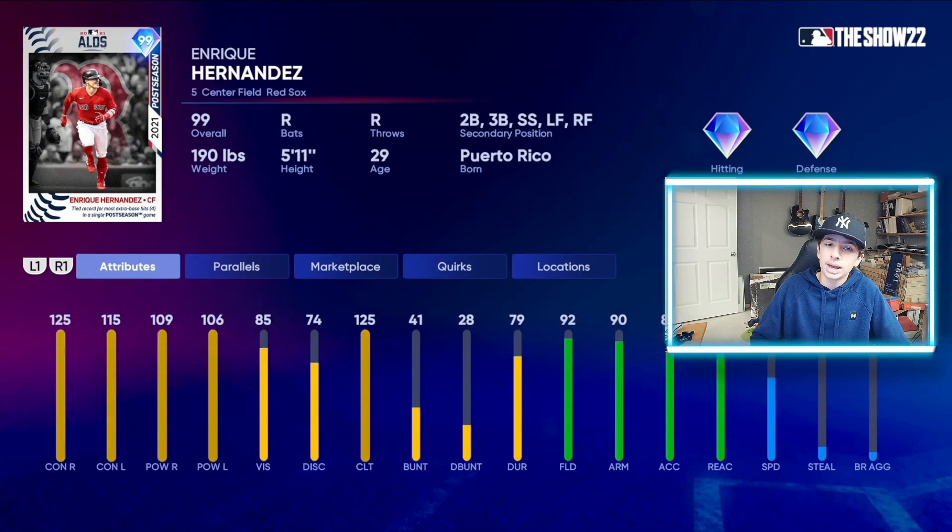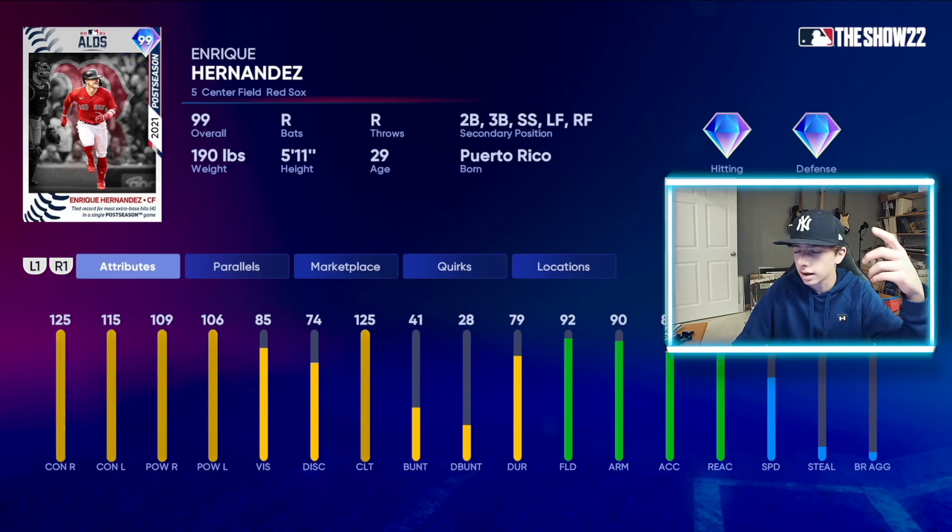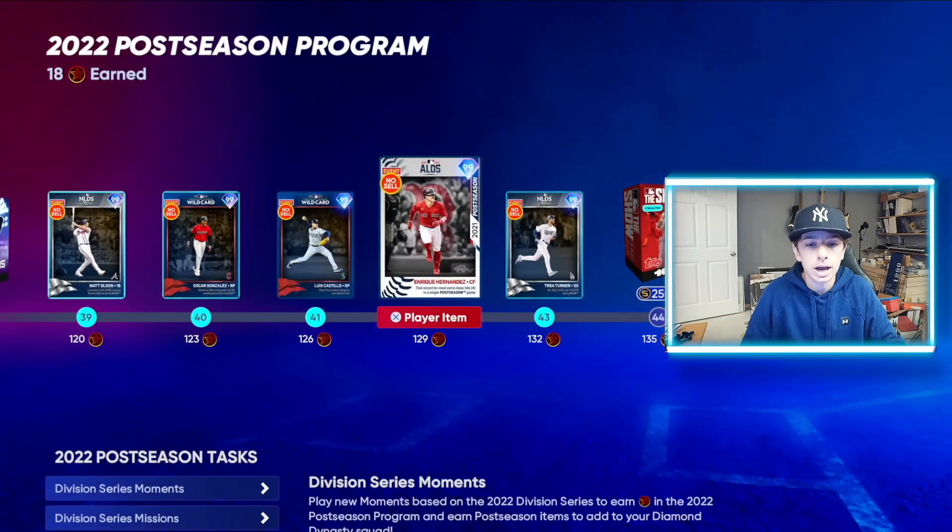Next we have the return of yet another king — 99 2020 postseason Enrique Hernandez. 125/115 contact, 109/106 power, 85 vision, 74 discipline, 125 clutch, 92 fielding, 90 arm strength, and 60 speed. He carries that 92 fielding to second base, third base, shortstop, left field, and right field — so he can play everywhere in the outfield and everywhere in the infield except first base and catcher. Absolutely elite utility, man. If you get him up to parallel three, you'll have diamond defense at all positions as well. Quique Hernandez dominated that series. The Yankees are getting smoked right now, so I don't know why I'm talking, but anyway.